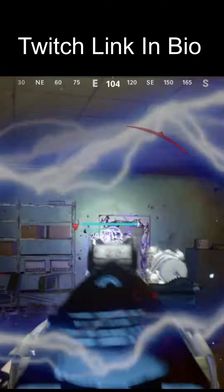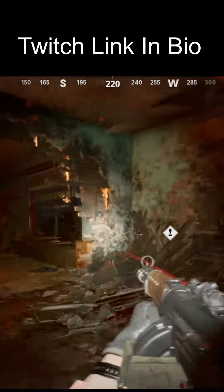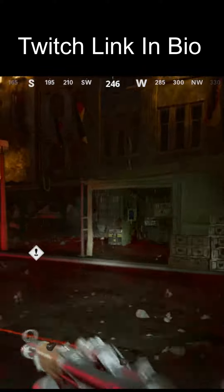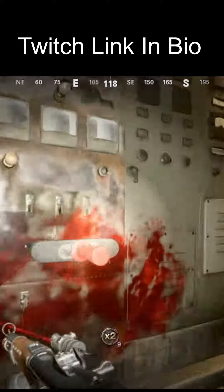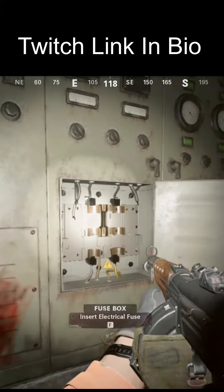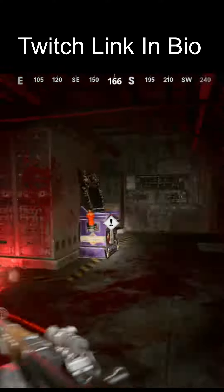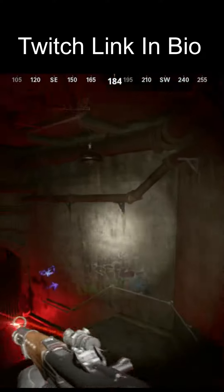You'll then kill the first tempest, which should drop a fuse. After killing the first tempest and grabbing the fuse, head on towards power just as you normally would. You'll then realize that power doesn't turn on when you flip the switch — that is why you're going to need the fuse.